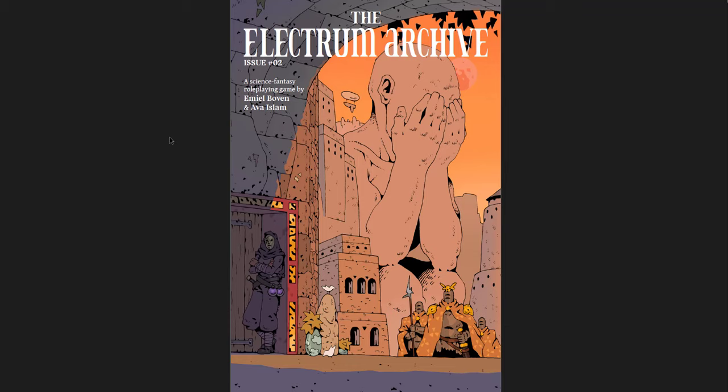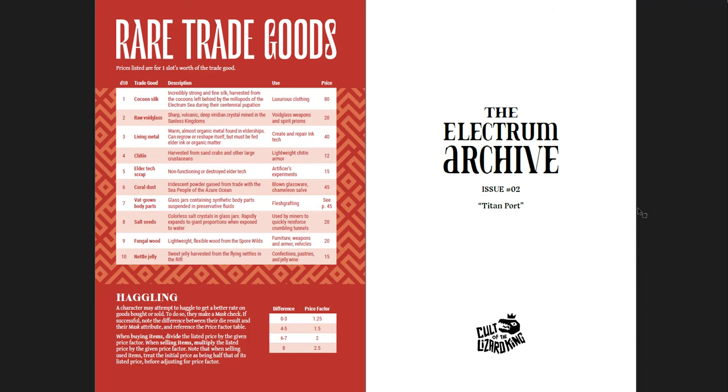This is probably going to be a very short video because it's only 80 pages. I'm just going to click through it and give you guys a sense of what's in here. But if you know anything about the Electrum Archive, it's heavily influenced by science fantasy. It's got Dune in there, lots and lots of really interesting ideas. It's an OSR game with its own system attached to it.